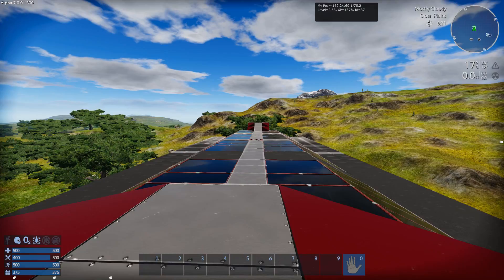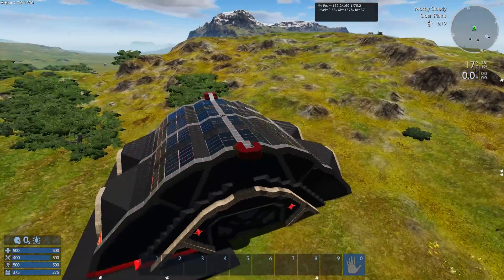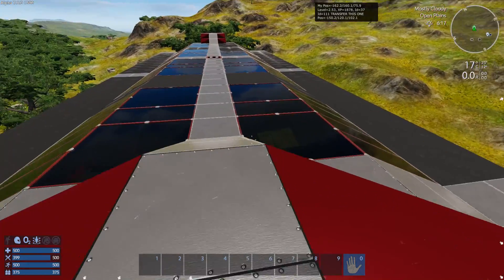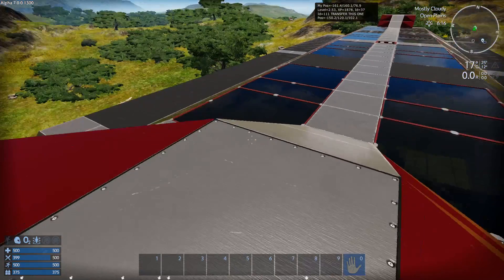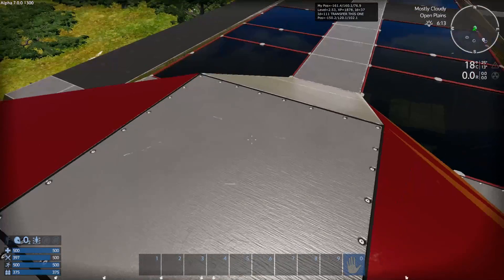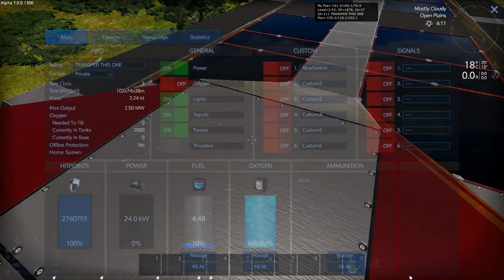In your source game, this is your old game where you built your big base that you want to keep and bring into your new game. If you don't have the DI window up already, bring that up and point at the object you want to bring over. In this case it is ID number 111, and the text shown is the name — you can use that to verify.